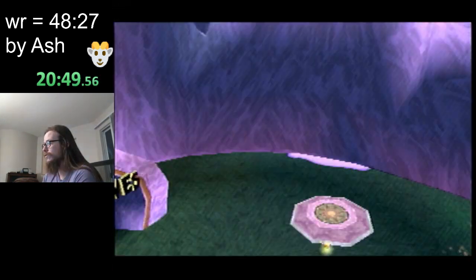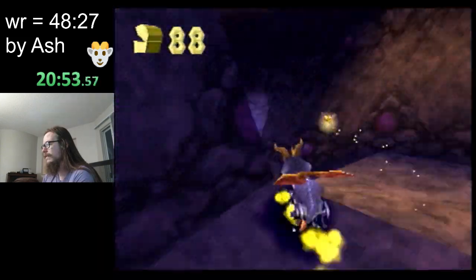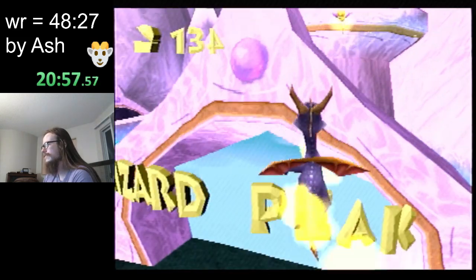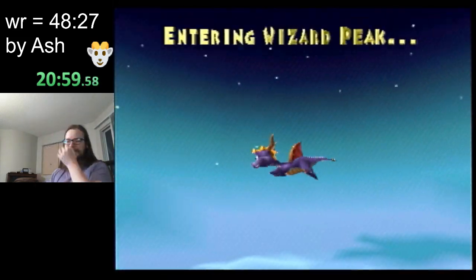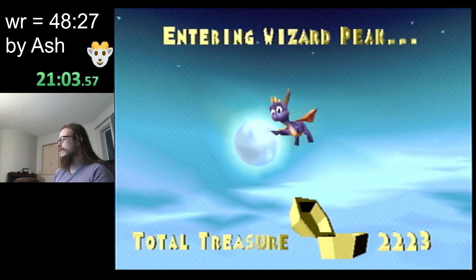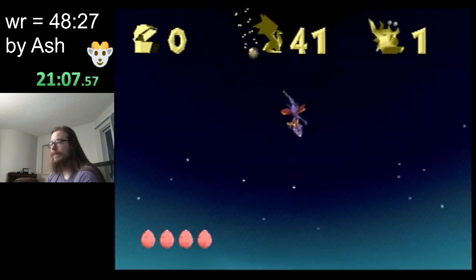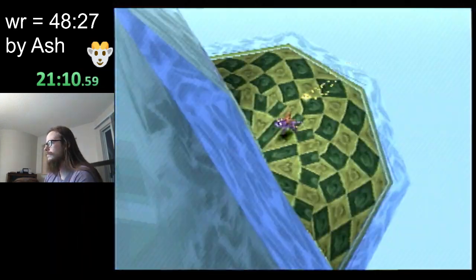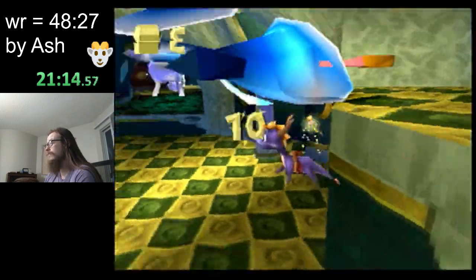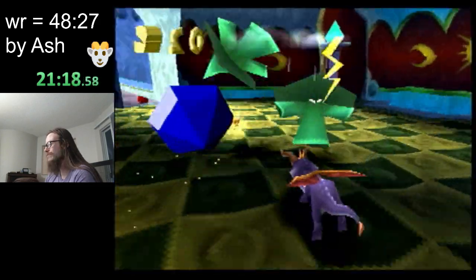We're gonna do a little bit more supercharging right here. Just go through here, hit this strong chest which has a 25 in it — you can see the pink gems popping up here. Our gem count is still climbing — we're already up over 2,000, we only need 6,000 for the end of the game. This level is Wizard Peak — it's one of my favorites in the game, one of a lot of people's favorites. Wizard Peak is a fan favorite, for sure.